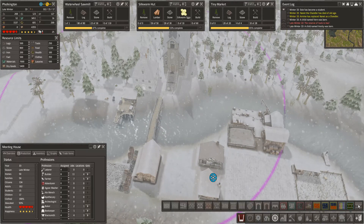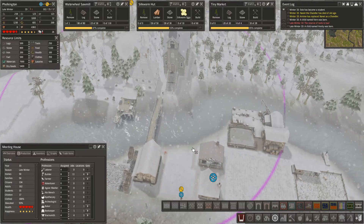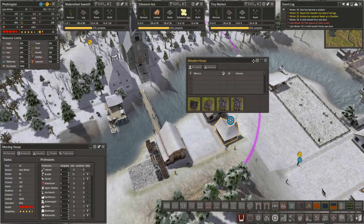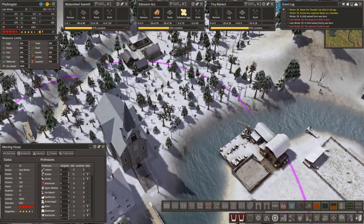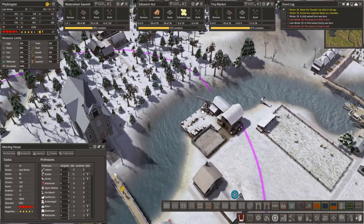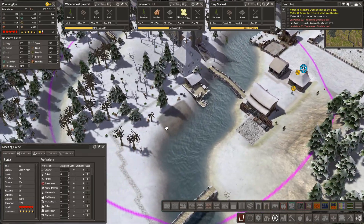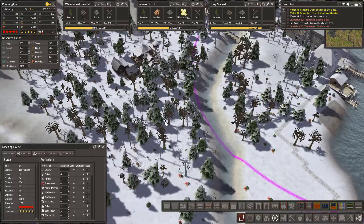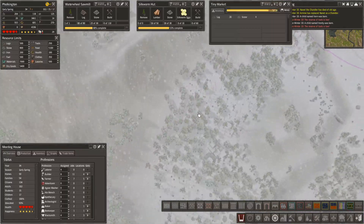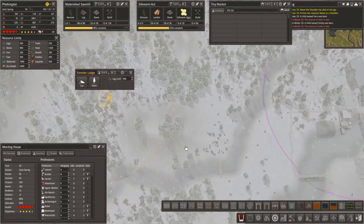Let's remove this road here. I don't know how you can be out of fuel when we have a ton of fuel all being produced. I feel like we're gonna need another logger, to be perfectly honest.